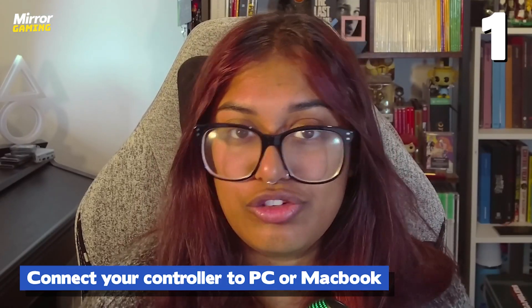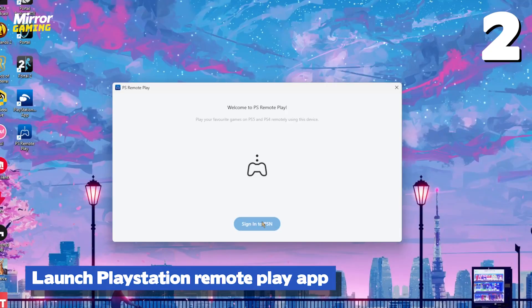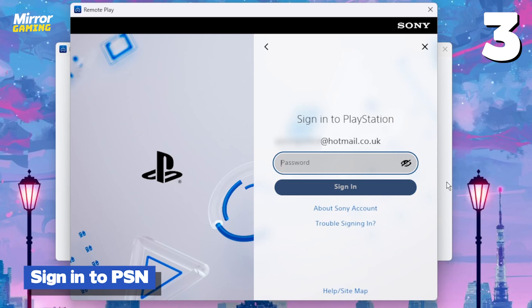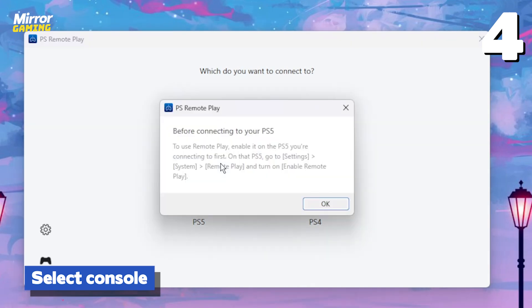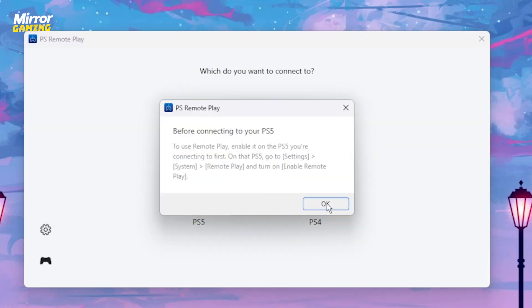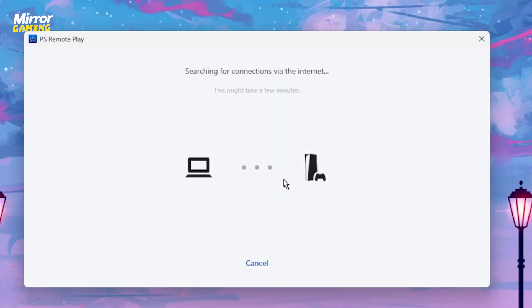Here's how to actually start playing games on your PC or Mac. You won't need to repeat the configuration steps every time, but here's what you will need to do each session: connect your controller to your PC or MacBook, launch the PlayStation Remote Play app, and sign in to PSN — make sure you're signing in with the same account that's signed into your console. Then select whichever console you want to Remote Play from, and you should be good to go, as long as your console is either in rest mode or turned on based on the settings you enabled earlier.